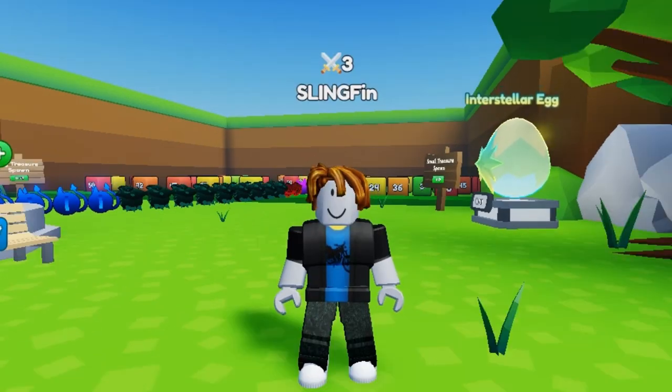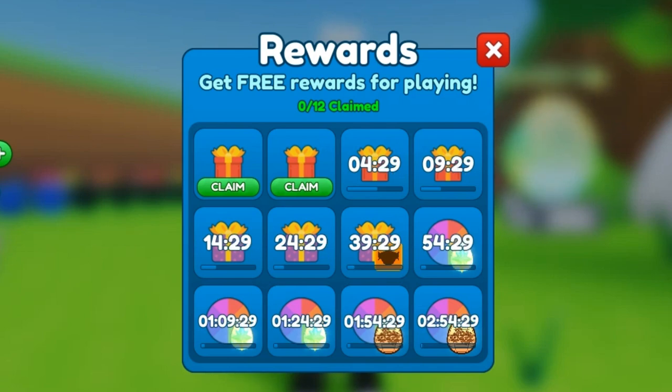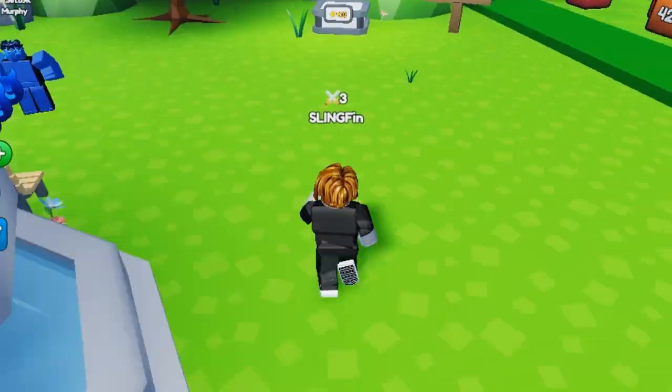Second on my list, you can claim free rewards up here. You basically will get free rewards depending on how long you play, and you will also be able to have a chance at some exclusive eggs, depending on which world you're at. So if I were to claim right now, I get 450 coins.